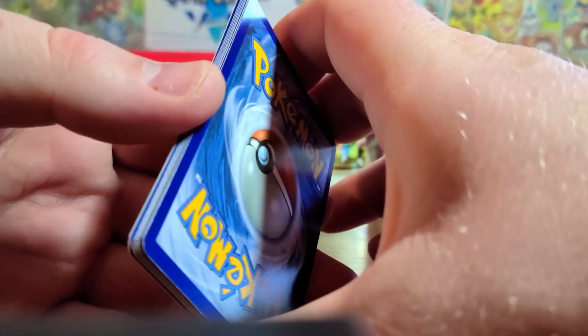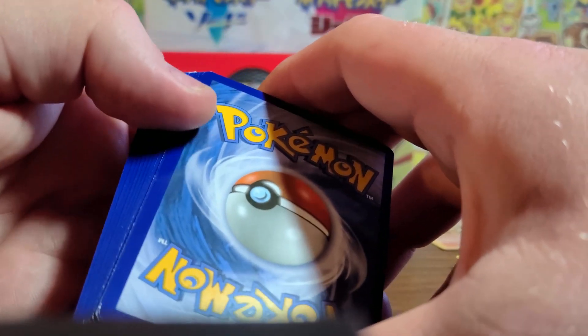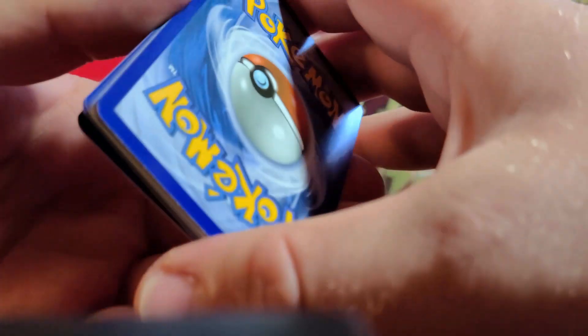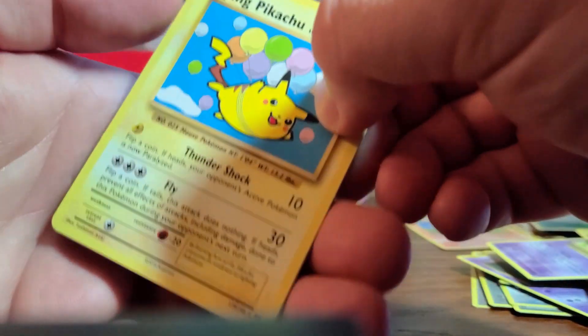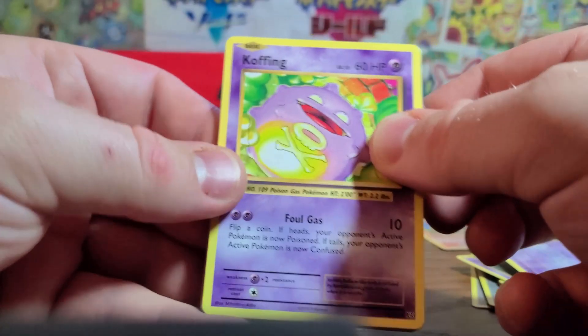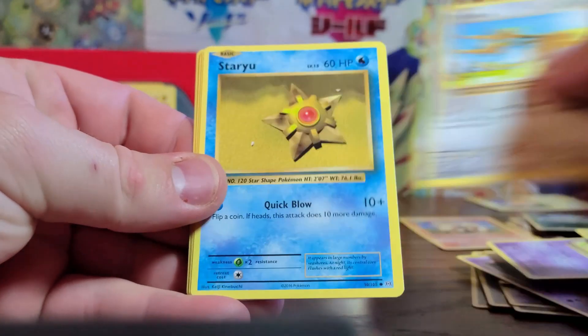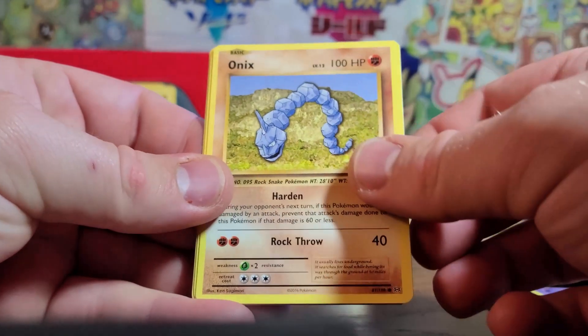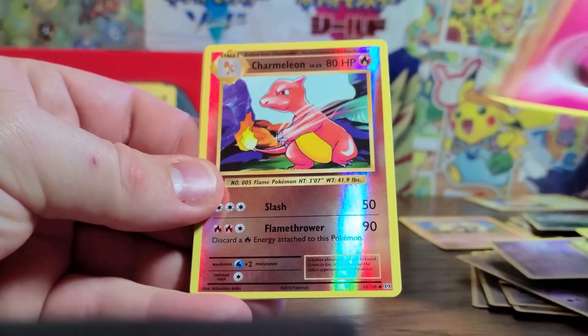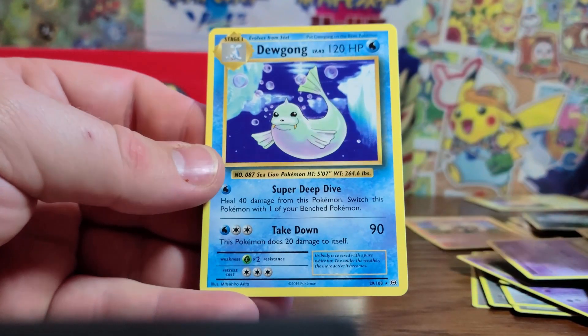Eighth pack — it looks like there are ridges on there, maybe just be my lighting. Another flying Pikachu! That's so cool. Also a Koffing, Misty's Determination, Weedle, Del Duo, Staryu, Onyx, Energy, a Charmeleon Reverse — very nice — and a Dewgong.